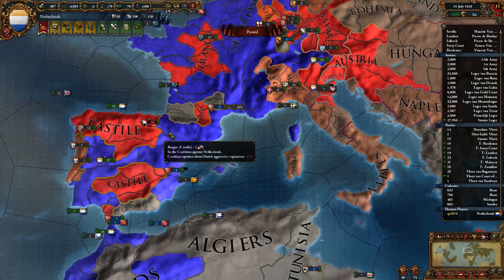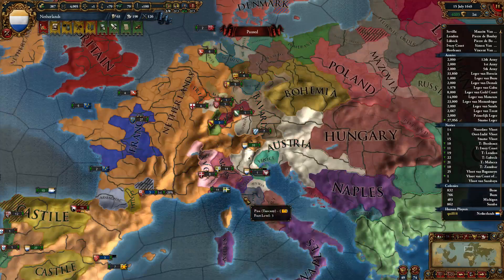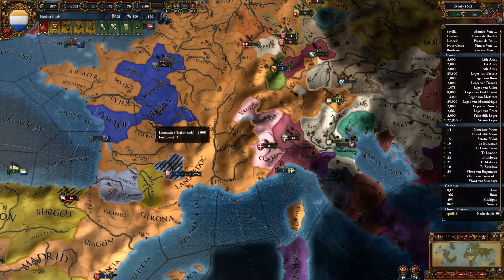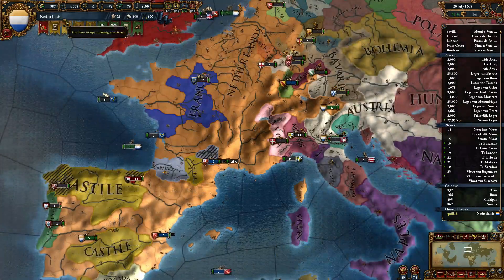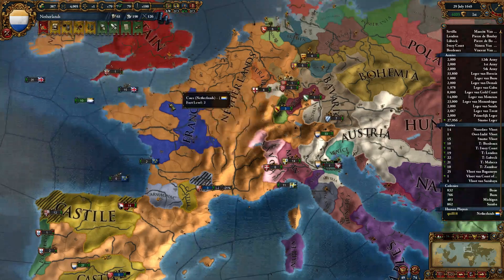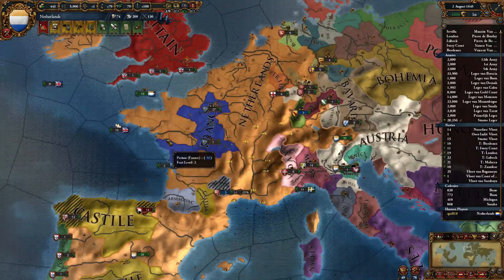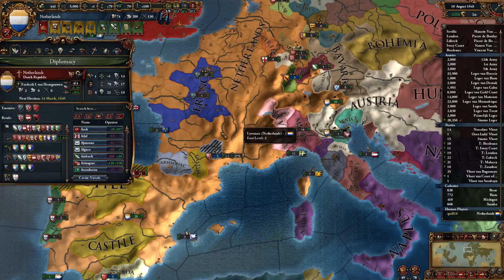97 is actually not so bad, and these guys are actually in the coalition — a coalition that I could easily fight. But I want to reduce overextension and play the trade game a bit more. We're making serious bank. I'm going to go ahead and integrate some of my vassals.